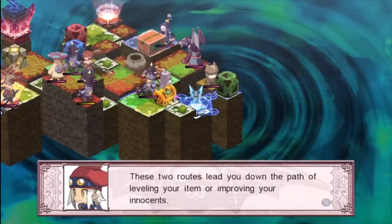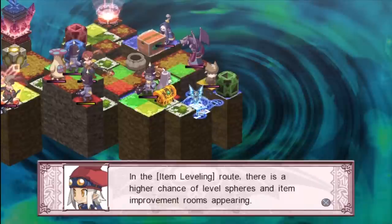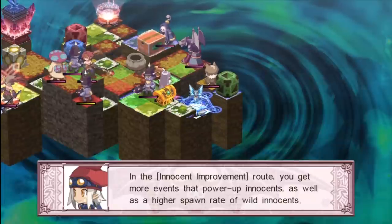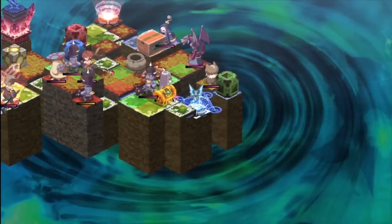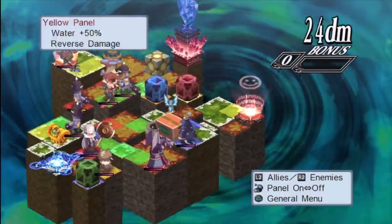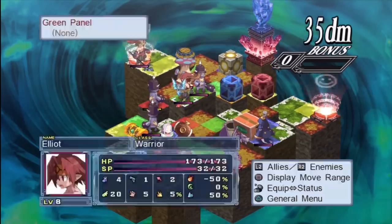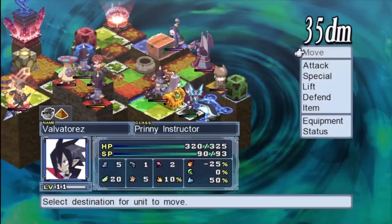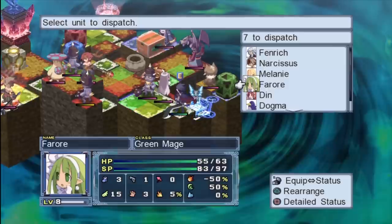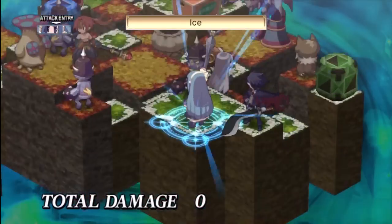The gatekeeper gives options for which gate to go through to increase the odds of level spheres appearing, or increase the odds of innocents appearing. Innocents are those yellow neutral monsters — the teacher type increases SP. Innocents inside a weapon give additional stat boosts, and there are many kinds: raising every stat, raising status resistance, raising experience gained, raising hell (currency) gained, raising efficiency with certain weapons. Certain weapons and equipment benefit from certain innocents more than others.